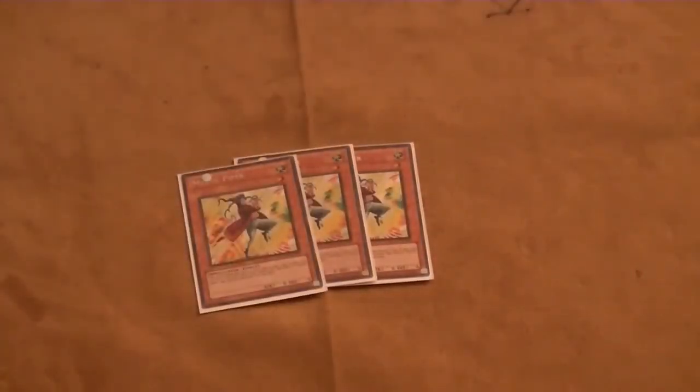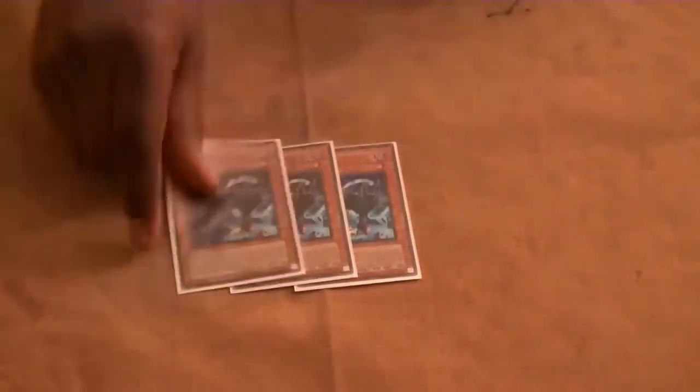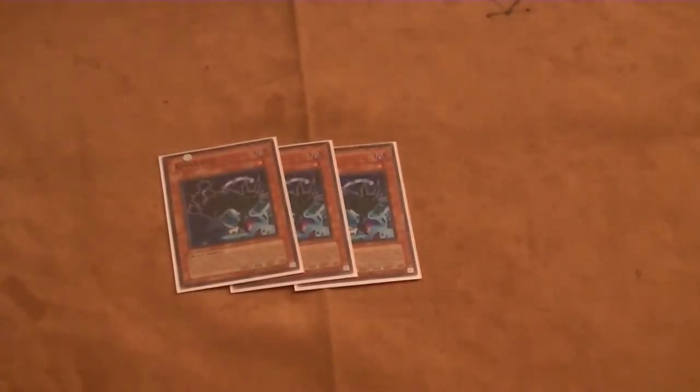We're going to get down to the low-level monsters. We're going to be running three copies of Mystic Piper — the main basis of the deck. If you summon him, tribute him, you reveal a level 1 and draw another card. It's going to be the main advantage engine of the deck and the reason why this deck is so good. Next is three copies of King Caball. A lot of people only run two, but I run three to see King Caball as fast as possible and also for XYZ and Synchro plays.